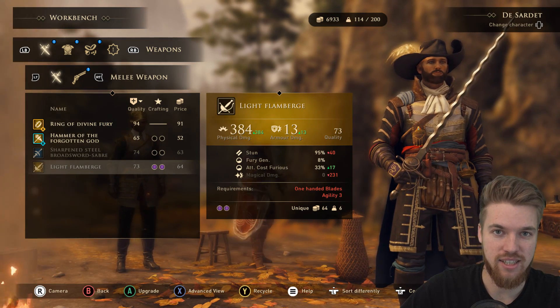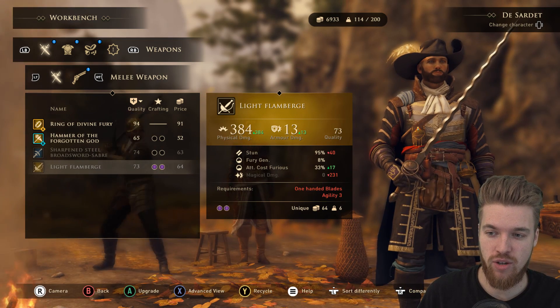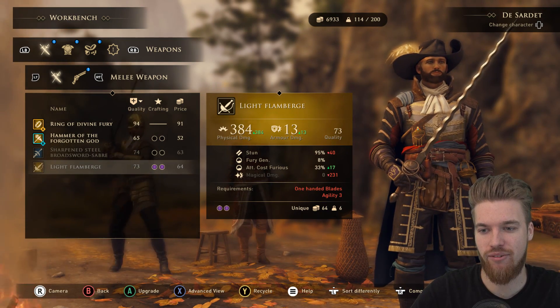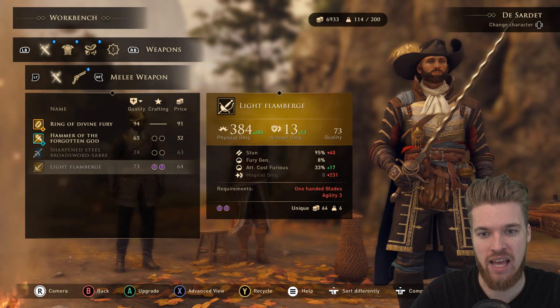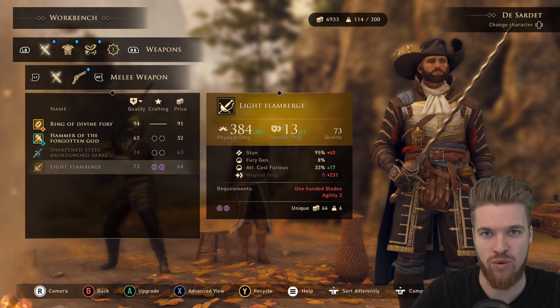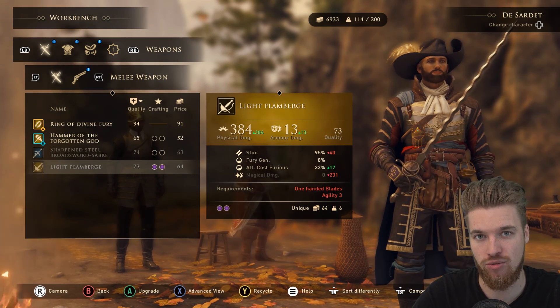What's up guys, my name is ESO and welcome back to the channel. In today's video I'm going to be showing you where to get the light flamberge. This weapon you can get right at the start of the game and it's very, very powerful. You can also get a key to unlock the chest it's hidden in, which I'll be showing you exactly how to grab.